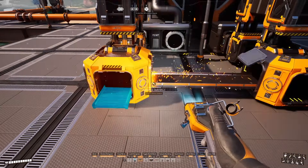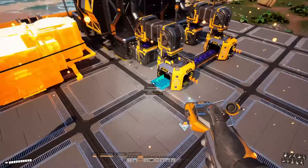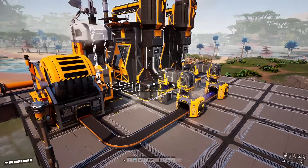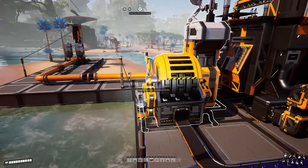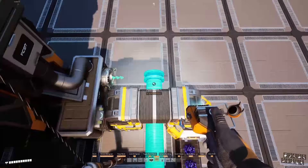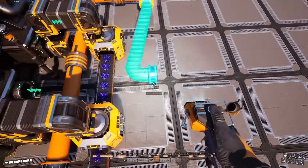We'll connect these up with conveyor belts and then feed them into an awesome sink to process our polymer resin. Alternatively we could process this into additional plastic or rubber — we'll take a look at that in our next design. To process the fluid outputs we'll run a pipeline underneath the bridge structure and then loop it around to the center point of our foundation platform.